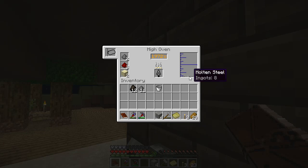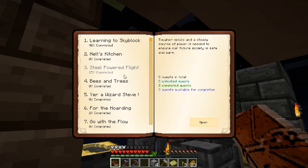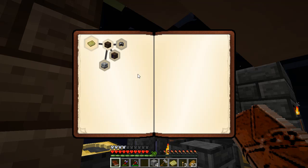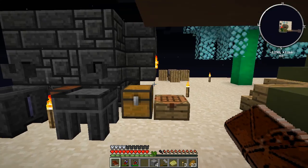Looks pretty good — that's going to continue to heat up. It finished cooking, and you can see it cools off pretty rapidly. One of the things that the book talks about is that you can put water into the high oven, pump water into the tank, and it will output steam. Then I can use that steam to generate power. We might try that a little bit, but not right now.